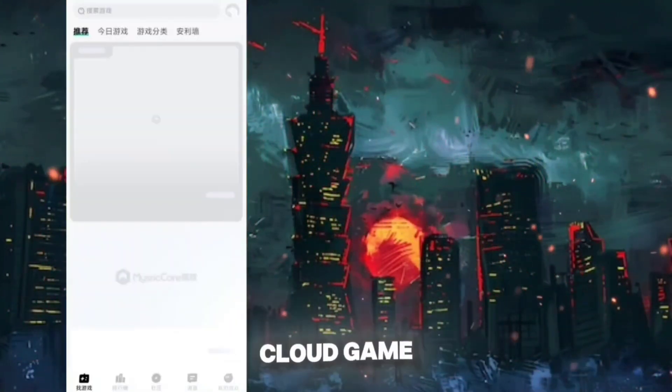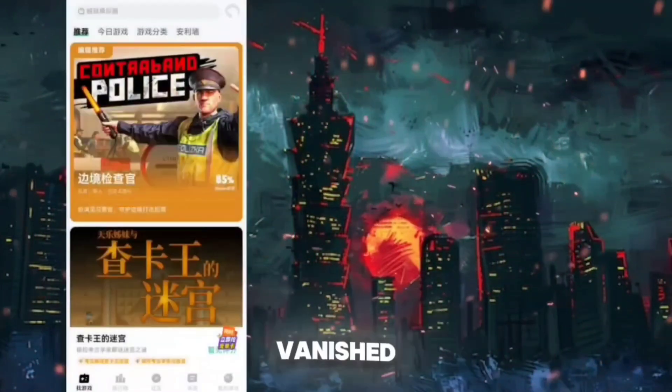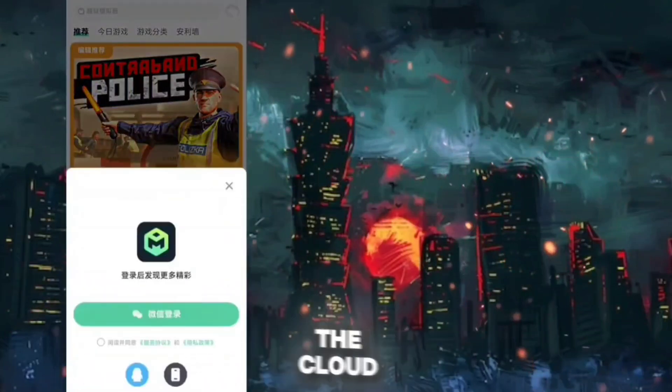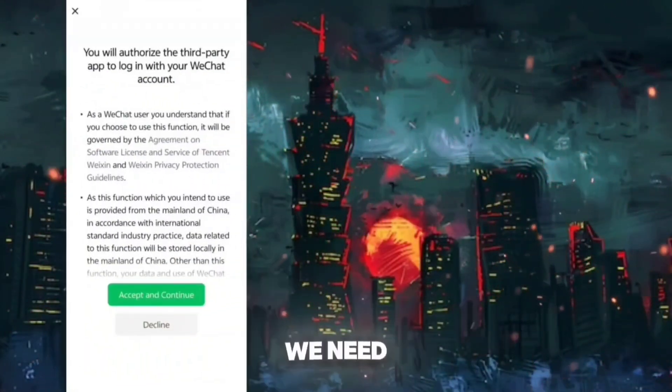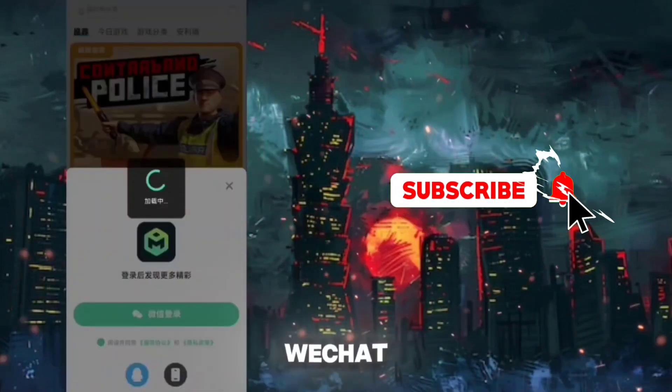Now open the Magic Core Cloud Game app, and here you will see that the network error issue is fully vanished. The app is working good and stable. Now let's come to the cloud game usage tutorial. Here we need to log in using our WeChat or QQ account. I'm also logging in using my WeChat account.